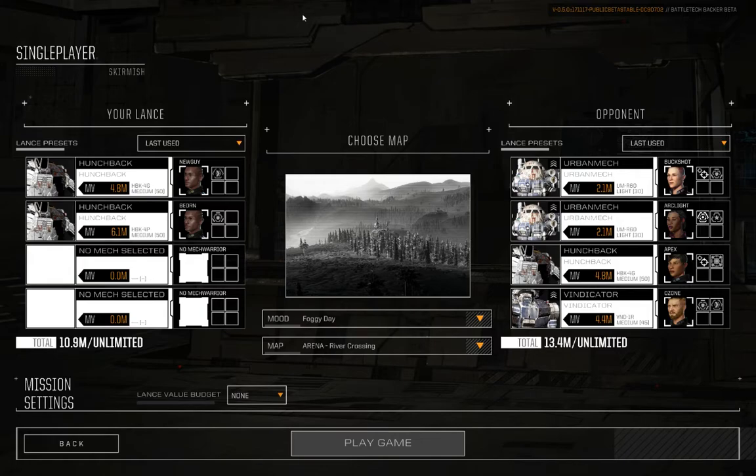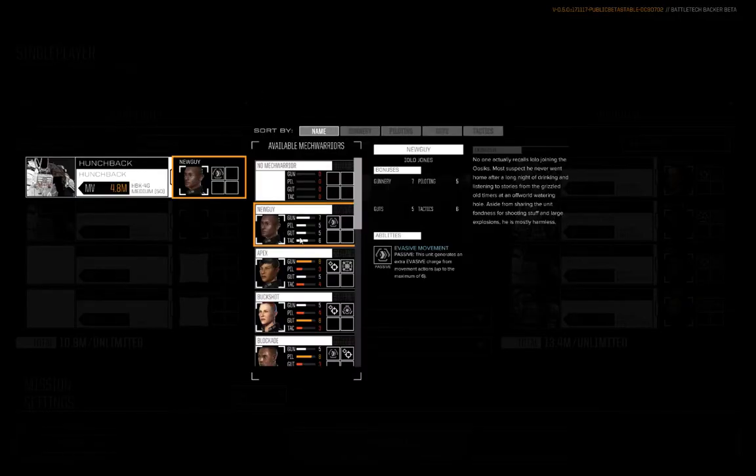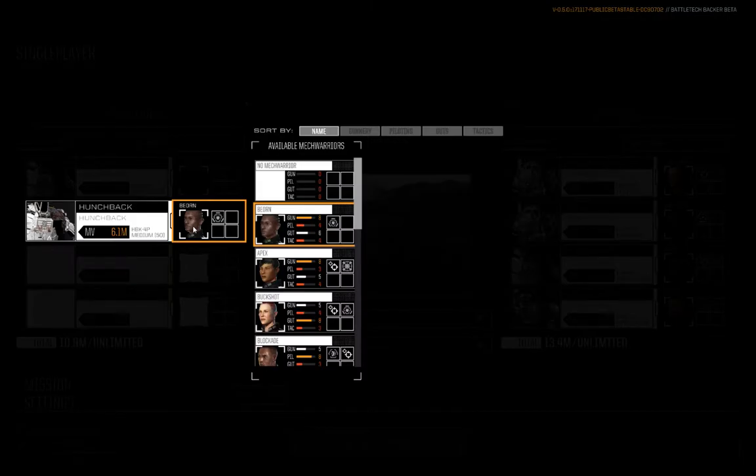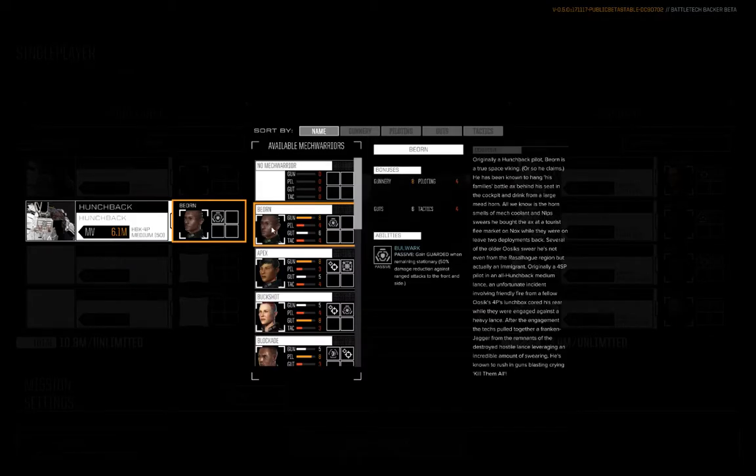Today in the hot seat, a pair of Hunchback pilots. Starting off with new guy Iolo, bringing Gunnery 7, Piloting 5, Guts 5, and Tactics 6 with evasive movement to the table. Paired with Bjorn, our resident Viking: Gunnery 8, Piloting 4, Guts 6, Tactics 4, with Bulwark in the Hunchback 4P.